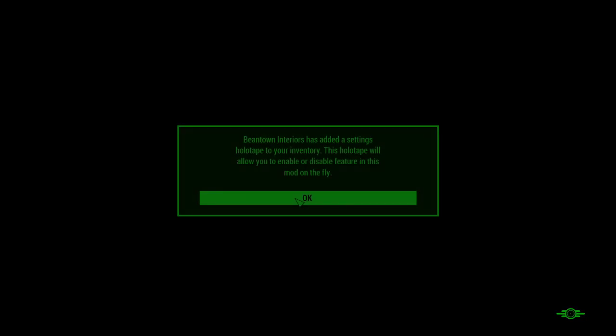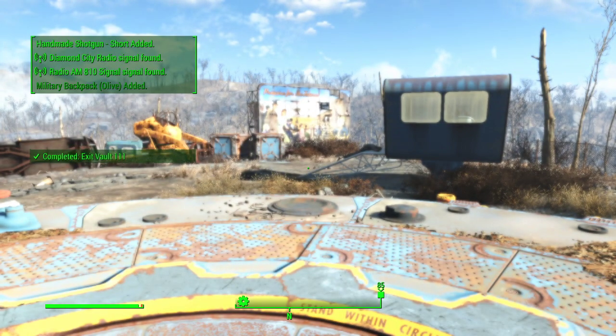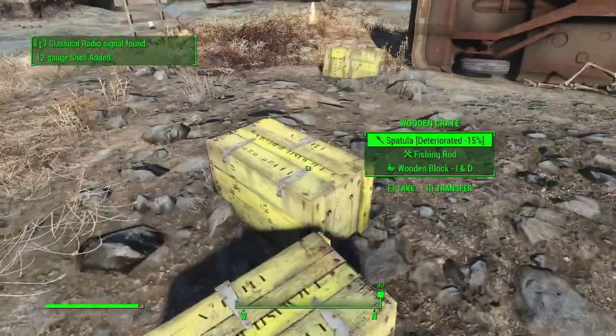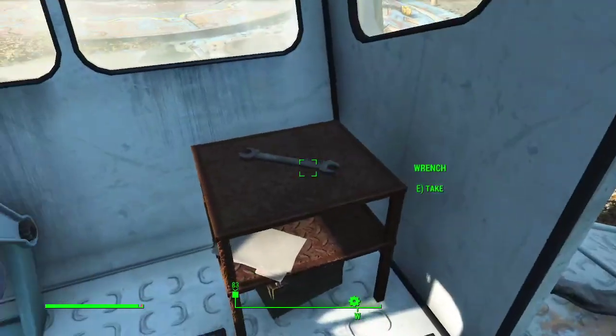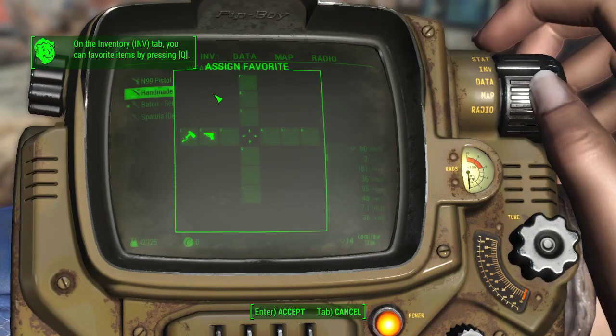I've seen that intro a million times. I asked people six or eight months ago - do you like seeing that or do you prefer Alternate Start? Everybody said Alternate Start because that intro is 15 minutes of wasted time. We are out of the vault now. My Creation Club stuff is going to start loading in - the prototype Gauss rifle, a handmade shotgun from the Creation Club. I've got a condominium downtown that was her home when she was a lawyer before she got married - that's the story. With Horizon you pick up everything.